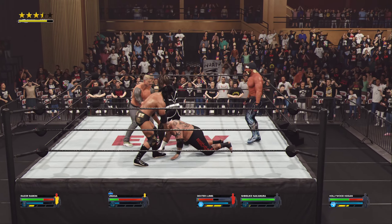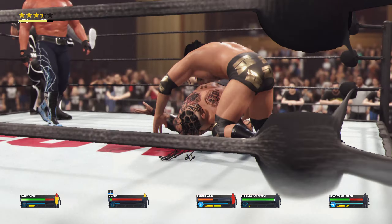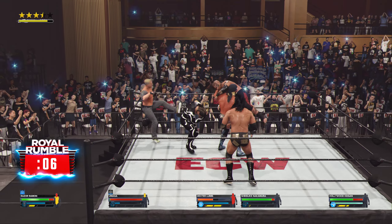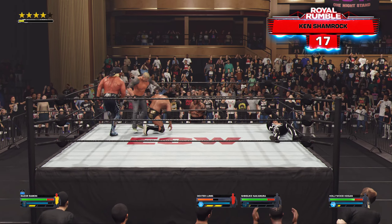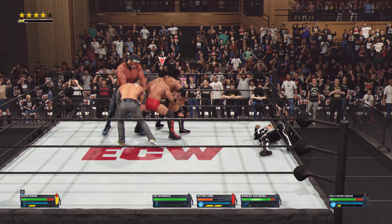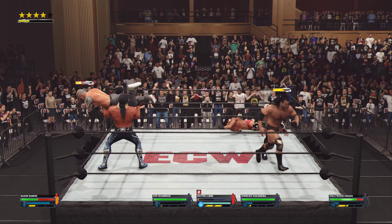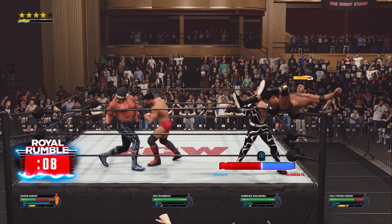A drop kick! Getting set up for something in the corner. Which superstar is this gonna be? He's gonna point it out — slam and slam and eliminated! Now he's been put on the defensive, no doubt about it. Ken Shamrock is ready to join the Rumble. The WWE Universe showing the love for these superstars, giving them so much tonight. Getting ready to set one over — a possible elimination in progress. Dexter Lewis has been eliminated.